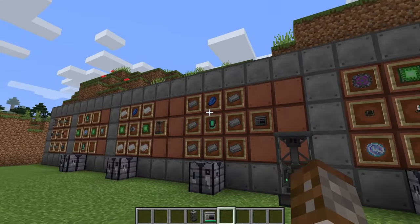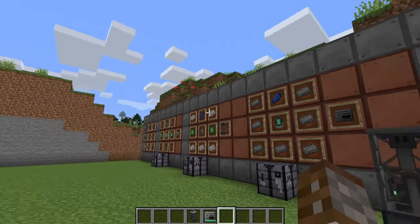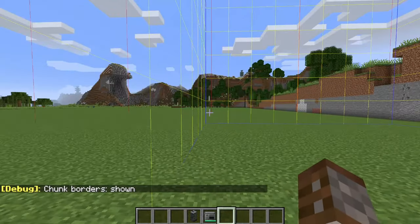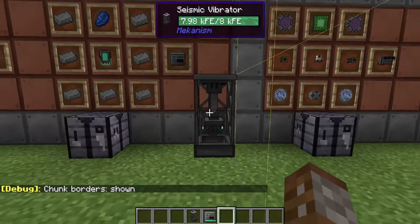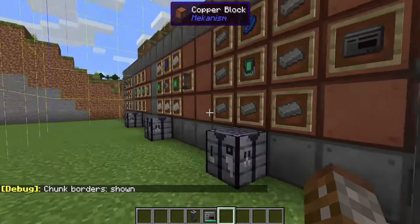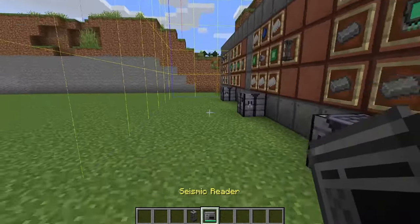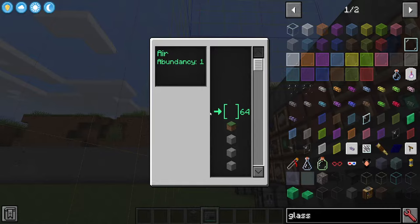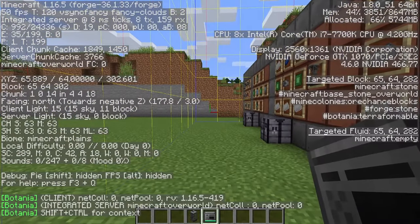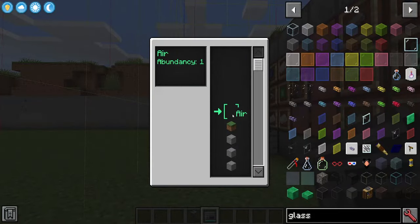Since you are playing Minecraft there's a vanilla technique you can use: if you press F3 and G at the same time this is going to show you all the chunk borders. As you can see we are currently inside this chunk — this chunk right here is chunk 418. Now if we take our seismic reader and just right-click here you can see that we suddenly get a reading of blocks. At the level I'm currently at — Y level 64 — this is telling me the air block is where I'm standing. But if we scroll down we can see all of the blocks that are underneath.